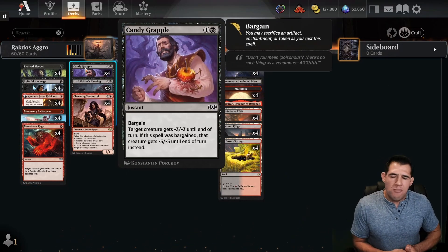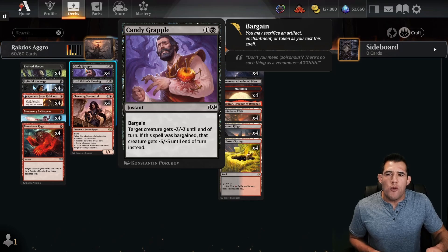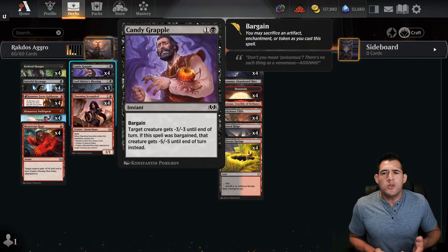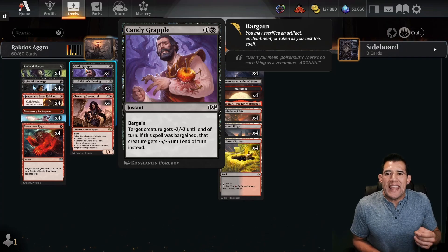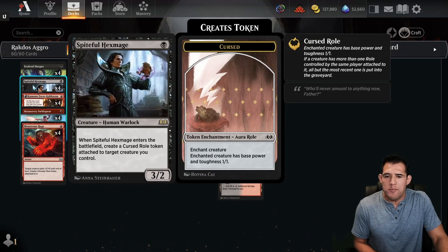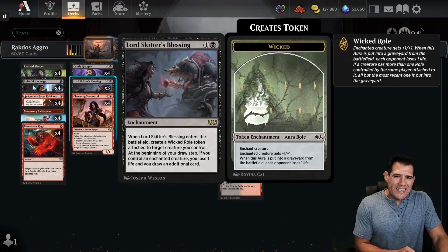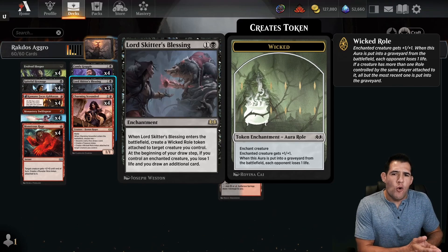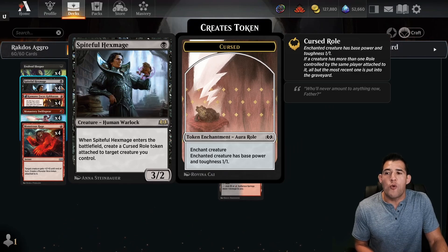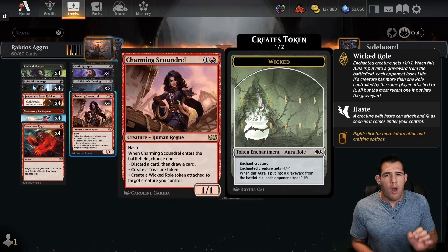We're going with Candy Grapple. One, I like to play with new cards over Go for the Throat, and two, we want to see how versatile it is — how many times when we're playing would we wish we had Go for the Throat over this. There are a lot more artifacts in the format these days, so people say it fails against sheltered, well so does Go for the Throat. Certain times with this one it could be a little sneaky. As far as synergy, when I use the bargain mechanic if I have that role on the Hexmage I don't want it to be a 1/1 — now it pops up to a 3/2. We have Lord Skitter's Blessing, which makes our deck a little slower but gives us value. On turn two, putting it on Spiteful Hexmage gives us a 4/3. Charming Scoundrel — absolutely love this card, phenomenal all-star, put it in all my aggro decks.